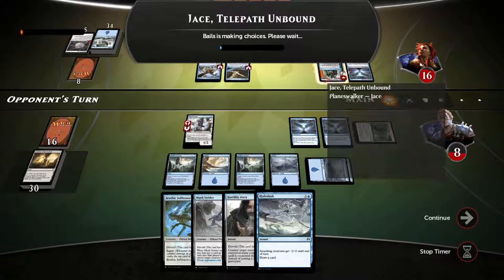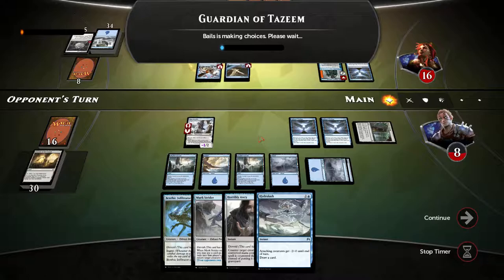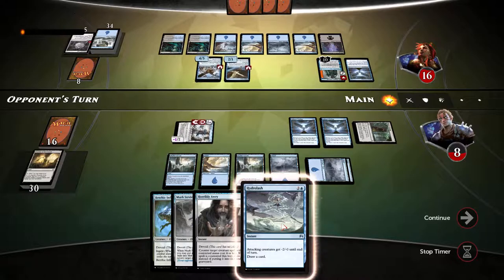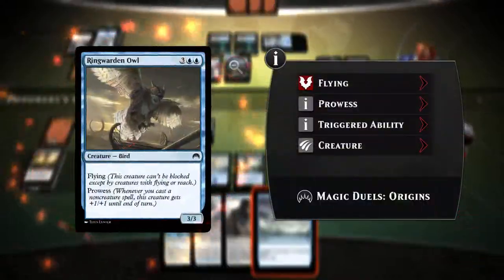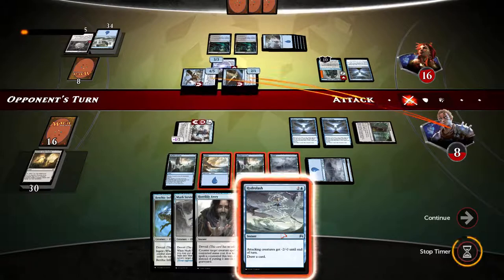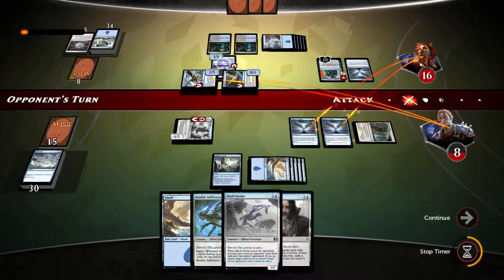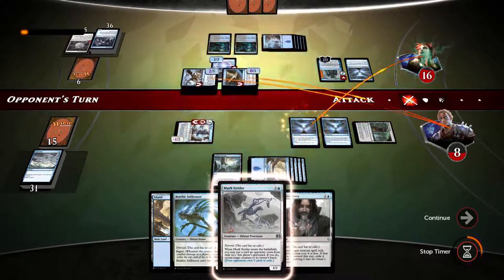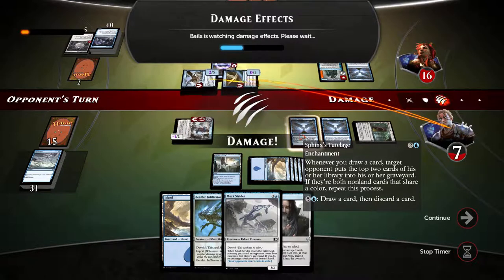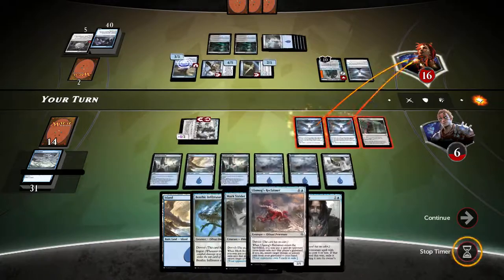Opponent is going to use Jace's ultimate. He taps this — that's fine, we have Hydro Lash up. Opponent's going to swing. Hydro Lash! Excellent. Let's mill our opponent. So far so good. Next up I can use Sphinx Tutelage's ability, draw a card and discard a card, just to make sure our opponent's fully milled. We win this! Holy crap, the mill has worked!